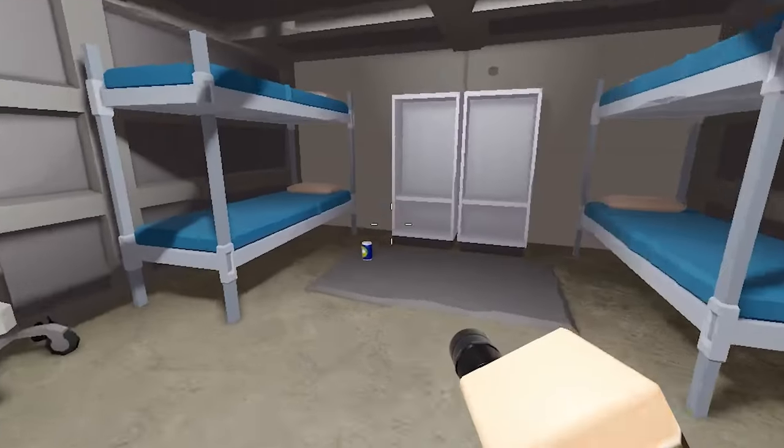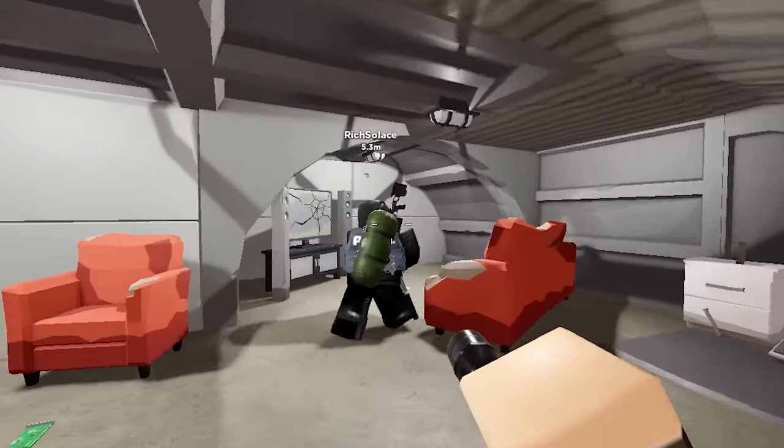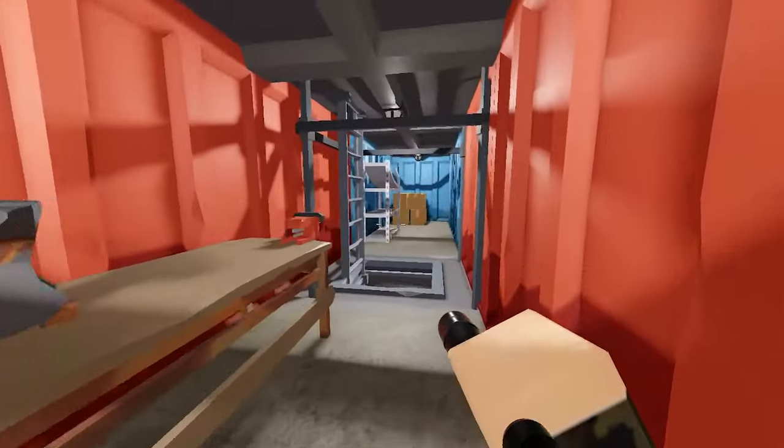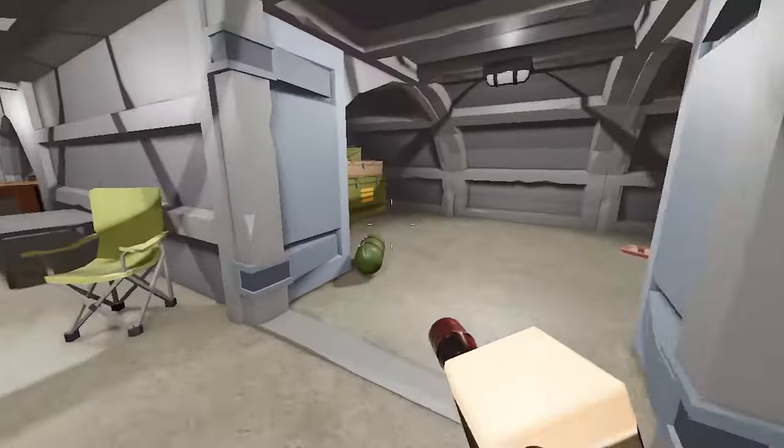Starting off with room 1, we have a small medical area where you can find bandages, antibiotics, and med kits. Next to that is a small kitchen that really doesn't spawn anything. Room 2 spawns clothes and military vests. Other than that, there was nothing special about it. And lastly, room 3, where all the good loot spawns.